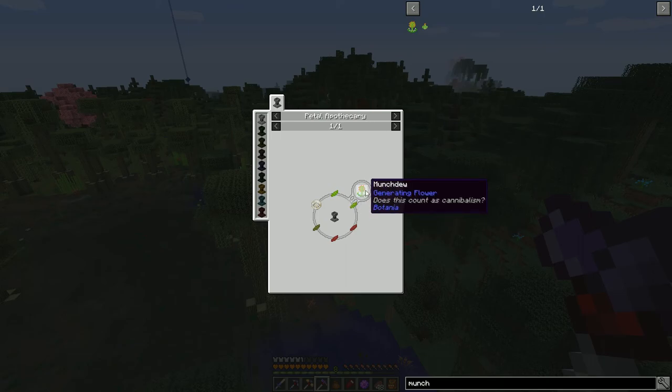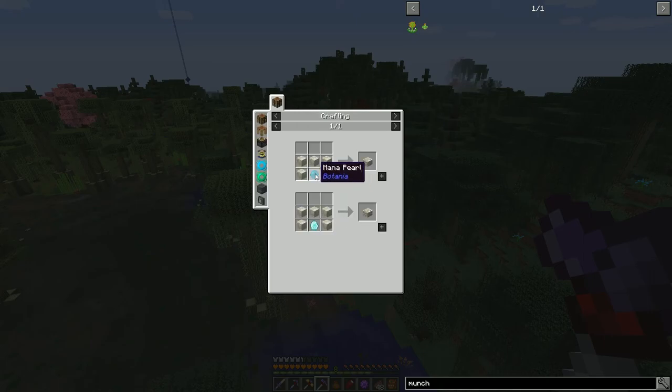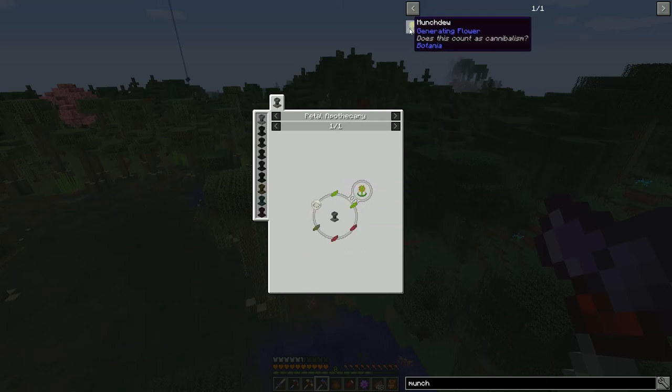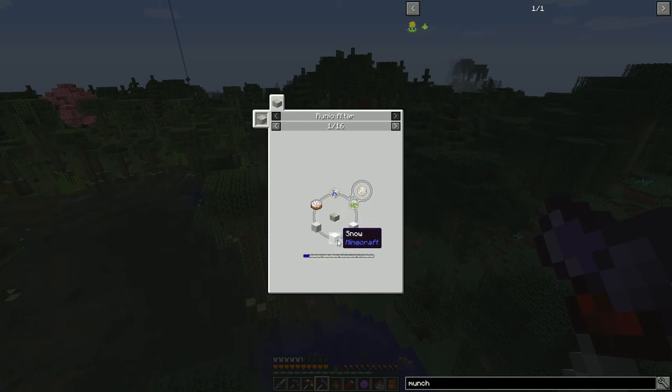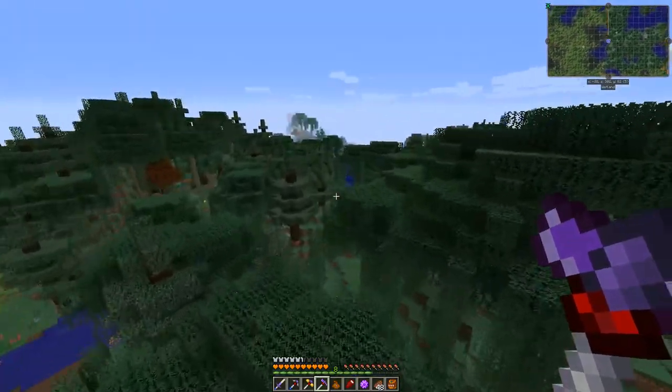Our goal today is to get a farm up that uses the Munchdo. We're gonna need some green petals, red petals, and we need to make some runes. The mana diamond is pretty easy — that's just a diamond tossed into the mana pool. We need a runic altar, living rock, and mana. We also need mana powder and mana steel. For the rune of winter we need snow, wool, and a cake; rune of water is pretty nested too, but we'll do it all together.